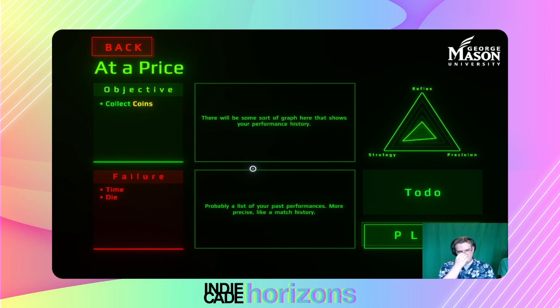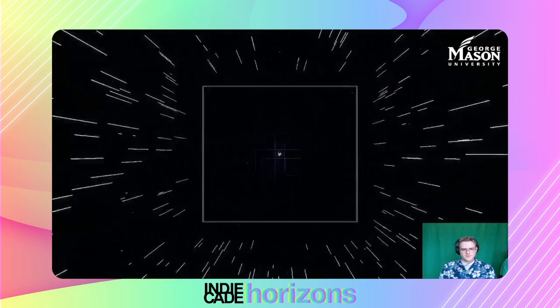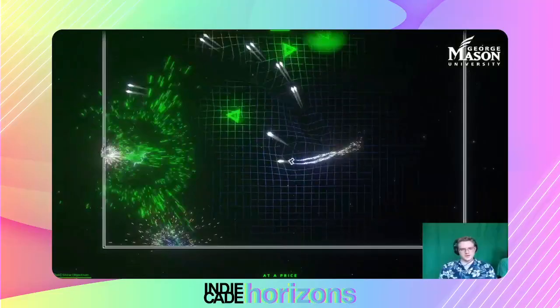Try 'At a Price,' the one right below it. Now there's a time limit and don't die, but you can shoot. You can shoot the coins — don't shoot the coins. I don't think you get credit for them if you shoot them; it might even take them away from you. So shoot when you're in a pinch, but otherwise mostly the same gameplay.